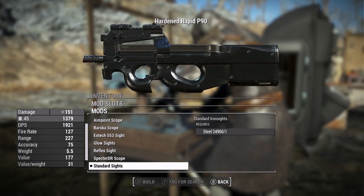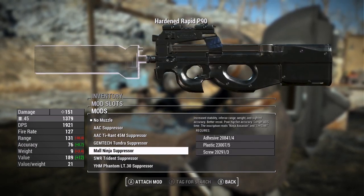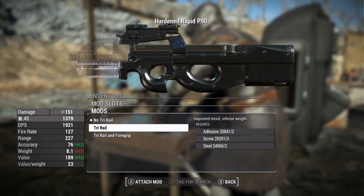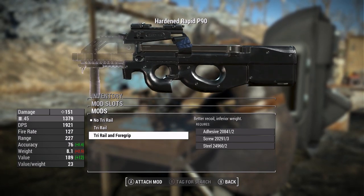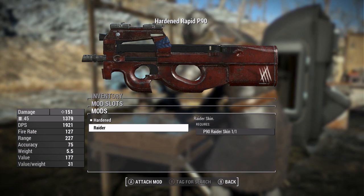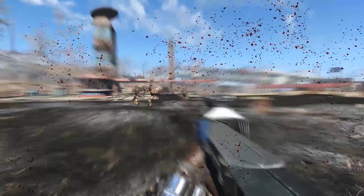This weapon has a lot of customization options: 3 barrels, 3 receivers, 7 sights, 6 suppressors, 5 ammo types, 3 ammo conversions with custom sounds, 2 magazines, 1 shroud, 2 modes of fire, 3 tactical attachments, and 3 rail attachments. Needless to say, there are enough options here to make everyone happy.